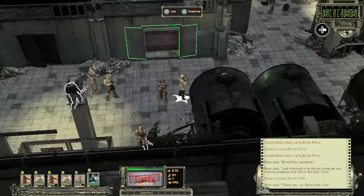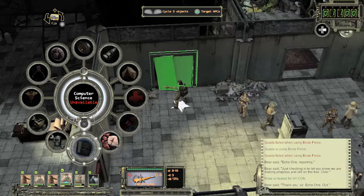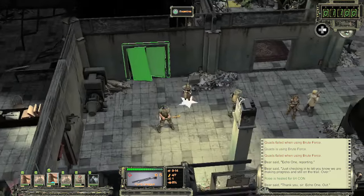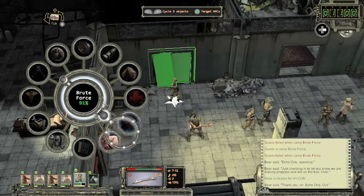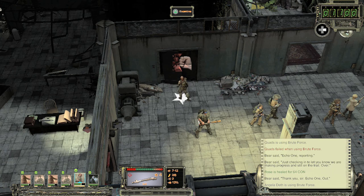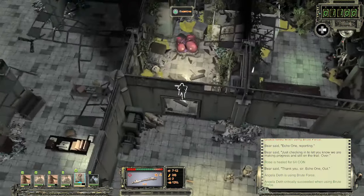That doesn't help us get through the door, unfortunately. I thought somebody else had the ability to knock the door down - I thought it was her. It is! She's better than Beast or Quads. I should have called him Beast. Oh, hello.